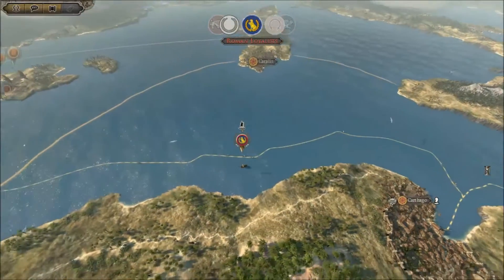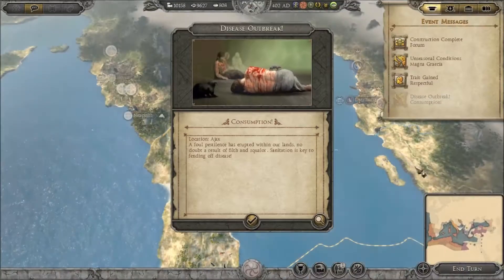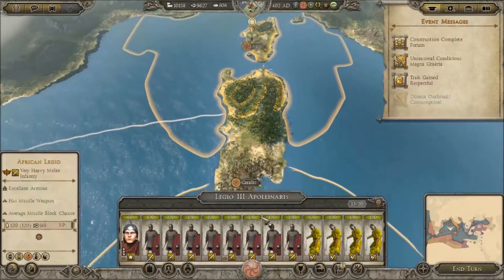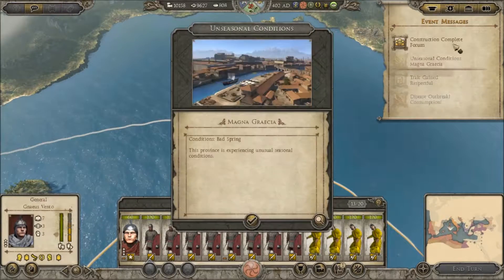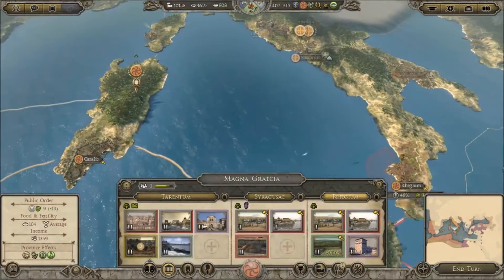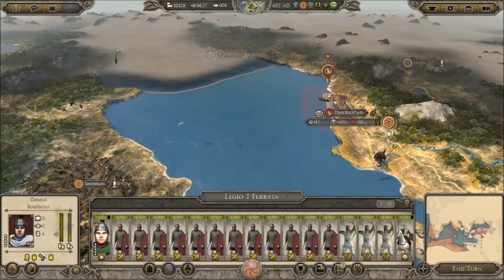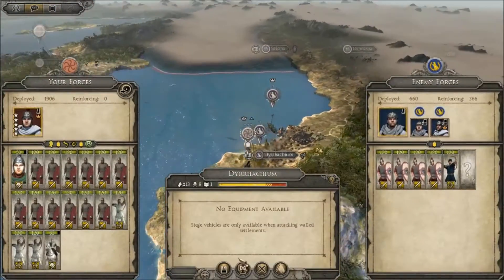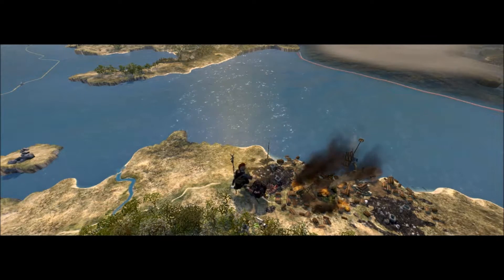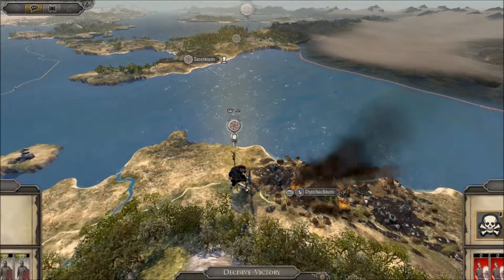Broken Crescent was one of the only Total War mods where public order would go down — there was a public order penalty for your king dying and for other event stuff that would happen. That's what made it so much fun: the unexpected events. It also had barbarian invasions sweeping in, much like this game does ten years later or however long it is.